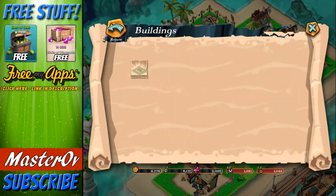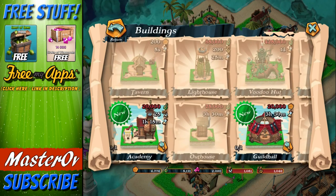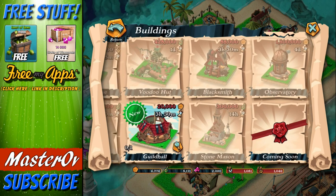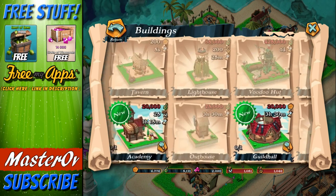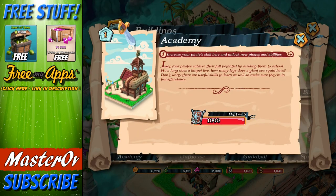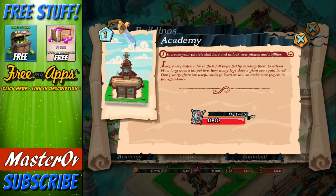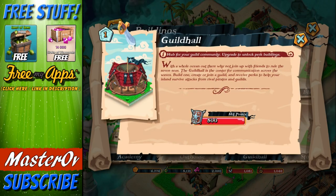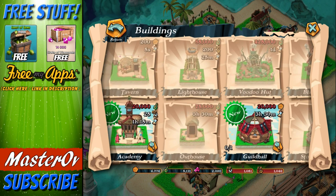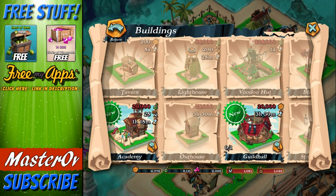In the buildings menu, there's the academy which we need to build, and we also need to build a guild hall. Then there comes stuff a little bit later on like the Stonemason and the Observatory, which I'm really intrigued to find out about. The academy is to increase your pirate skill and unlock new pirates and abilities - the upgrade center of your base. And the guild hall is a hub for your guild community - upgrade to unlock perk buildings. Now, I know a lot of people will be asking: are there going to be clans, alliances? Yes, there are guilds. You need 20,000 gold to unlock it, which isn't an absurd amount, and I will unlock it as soon as I possibly can.